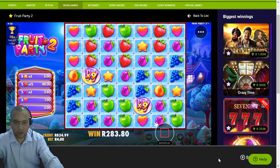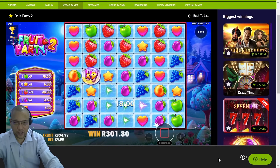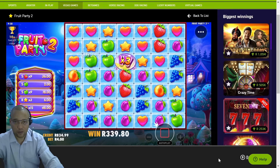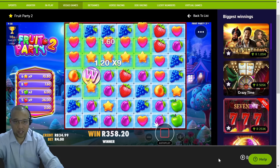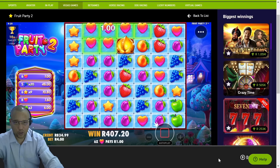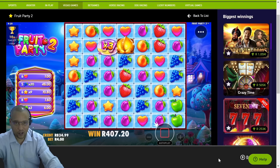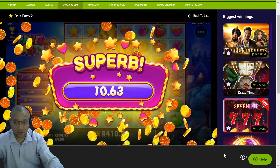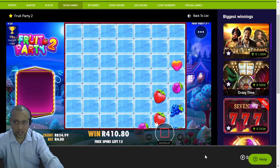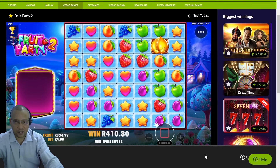Pulling out all the stops — missing that other 9x but can we pull it in? Yes we do! Beautiful. I've never seen wilds pop up like that, especially on my sessions. We're getting small tumbles but lots of them, which is coming in handy. We actually got our money back — 200 on that tumble! 13 spins left.